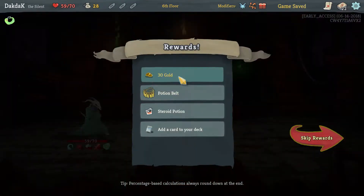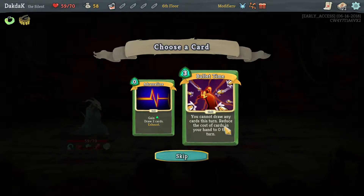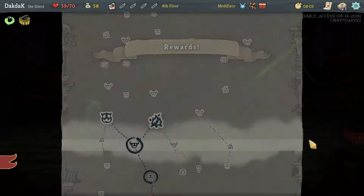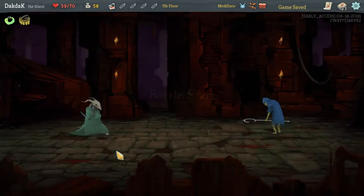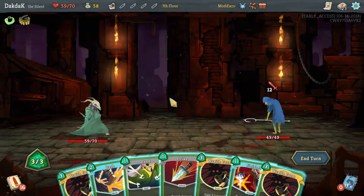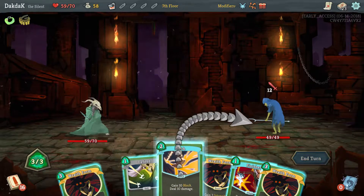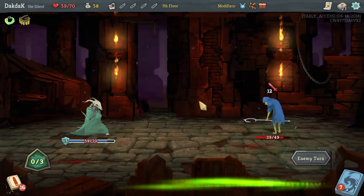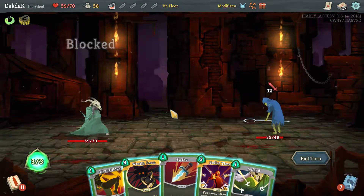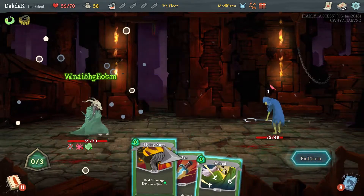Oh thank God. Ooh, difficult — Bullet Time? No, it's not difficult at all. We need to upgrade Bullet Time. We're going to keep going to the left — you shouldn't be too much of a problem. I'd rather not take damage. This is quite rude of you. Here we go — a Wraith Form, Flying Knee, Strike, and a Defend.